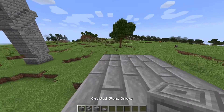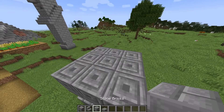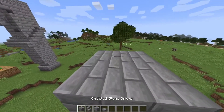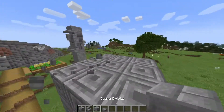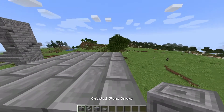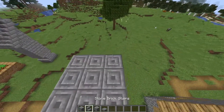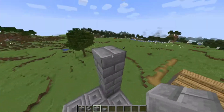Above that, we're going to have another layer of chiseled stone bricks, followed by 3 layers of regular stone bricks, and then another layer of chiseled stone bricks, a layer of regular stone bricks, a layer of chiseled stone bricks, and then again a very large 5-layer section of stone bricks, but only on the back 2 blocks.